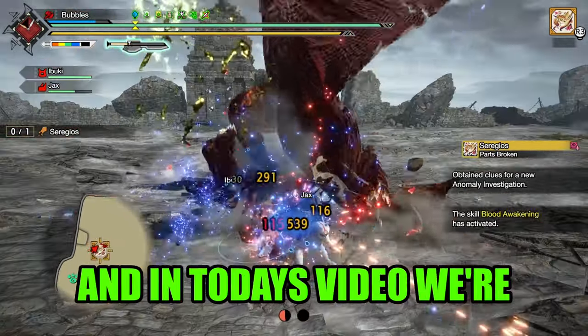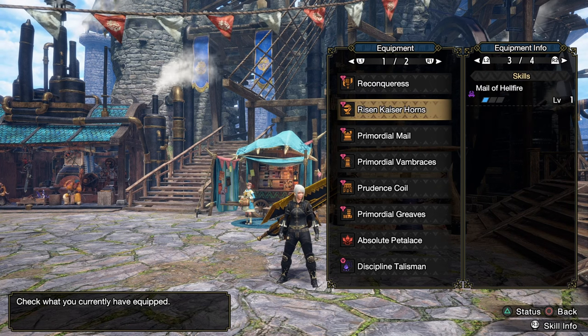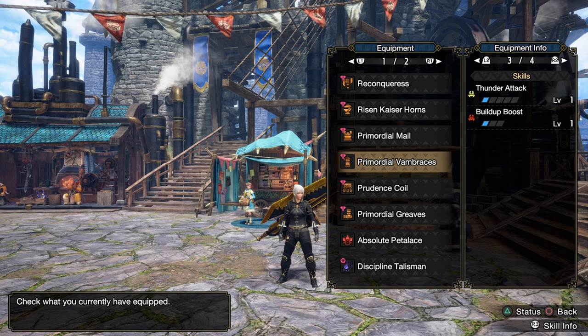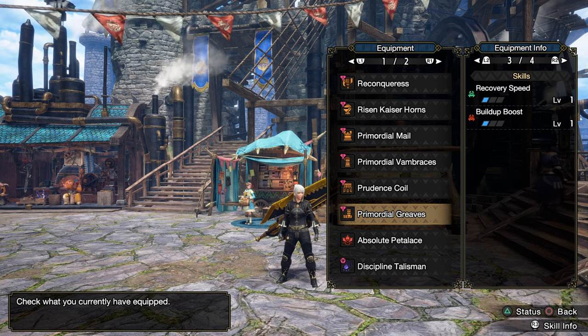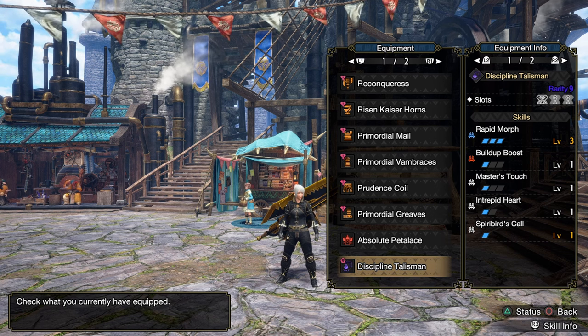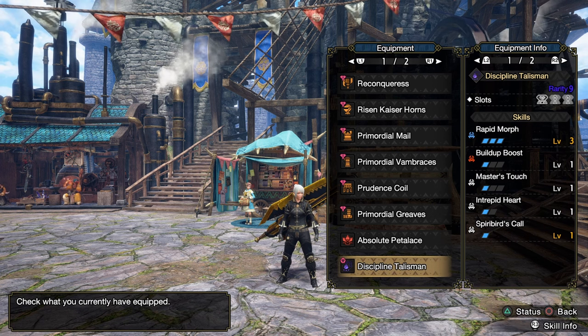Hello everybody, my name is Parak, and in today's video we're going to be using some more of the Switch Axe. Specifically my exhaust Switch Axe build with Blood Awakening, Mail of Hellfire, and Build-Up Boost of course. It's a pretty solid template, though the augments are a little bit annoying to get because the primordial pieces are kind of bad to augment to. We got Rapid Morph 3 with a 2-slot equivalent and 2 ones, and the Build-Up Boost is a nice extra.